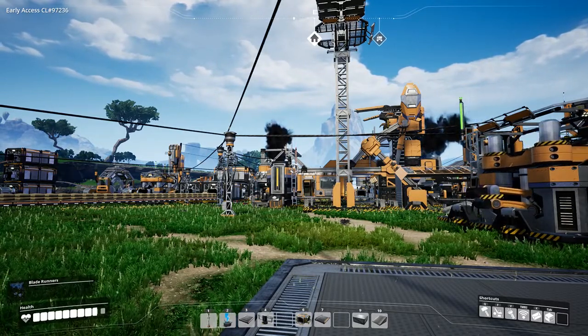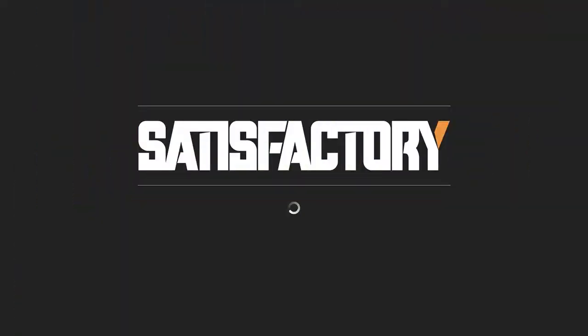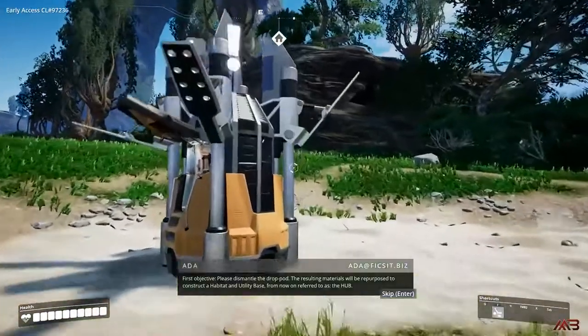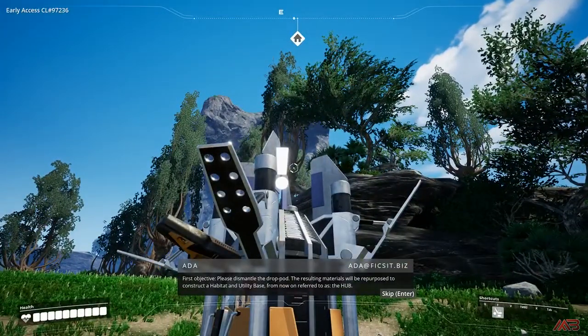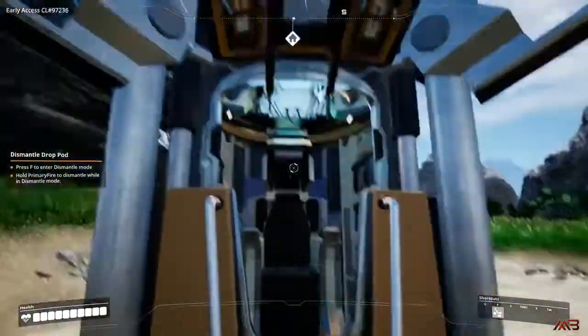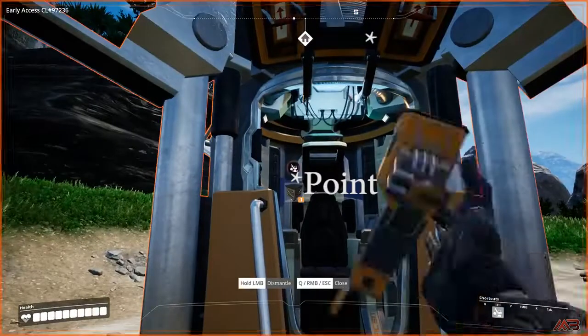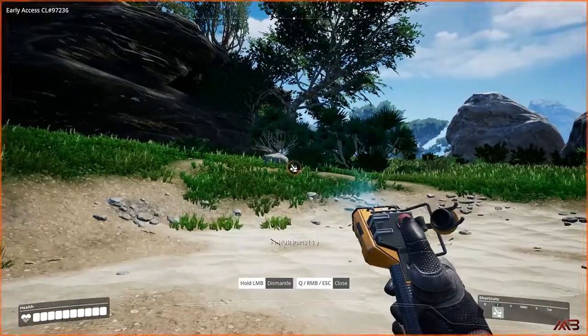We'll be gathering the three main resources: iron, copper, and limestone. Once you land, you are required to dismantle your hub or your pod, which forms the basis for your hub — your central point for your factory. Press F to dismantle, which puts it in your inventory.